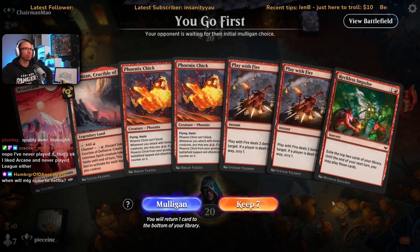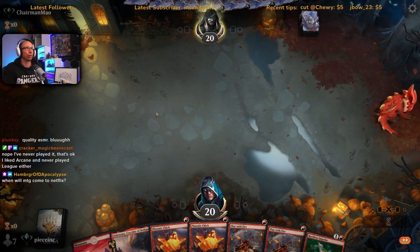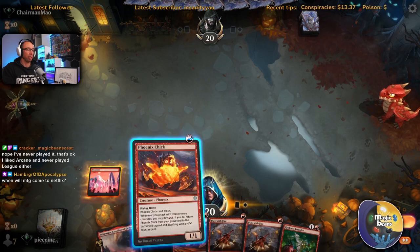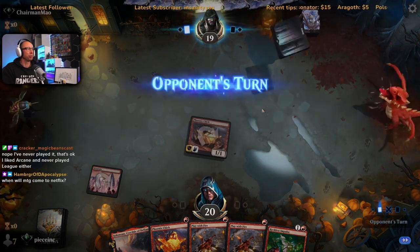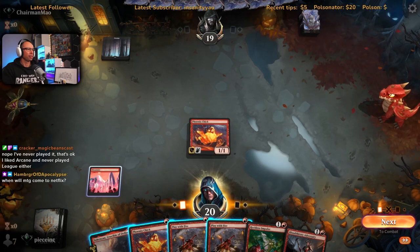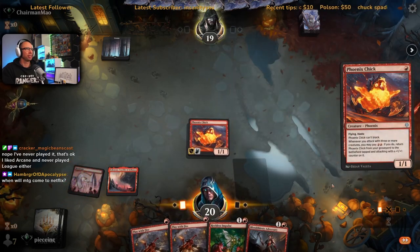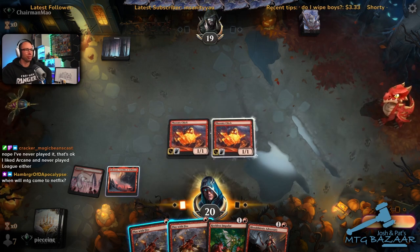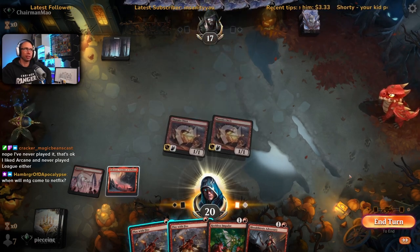Play this, play this and this — draw some more lands with this. When will MTG come to Netflix? There is the show — I wish they would do their magic show like Arcane or Edgerunners, just gritty and edgy. Edgerunners is a bit more than gritty and edgy — do not watch this show with your children. Play the Phoenix Chick — one of these is going to get killed by Cut Down. They are making one but it's going to be garbage, very G-rated, not what people actually want.